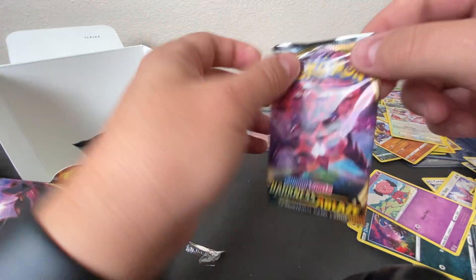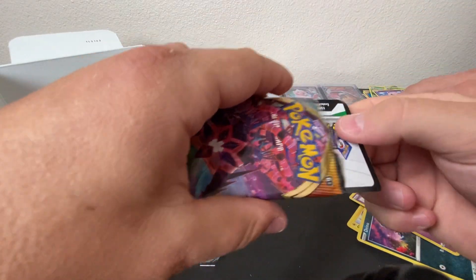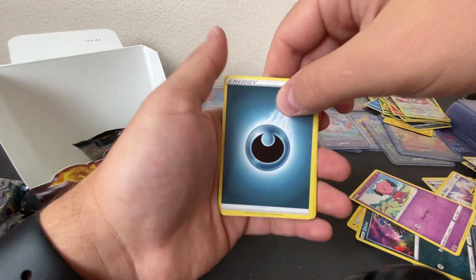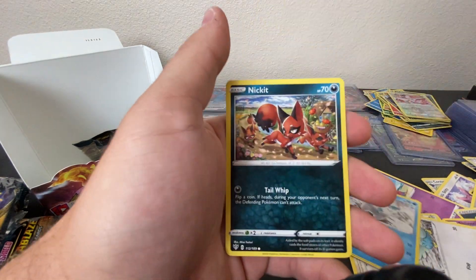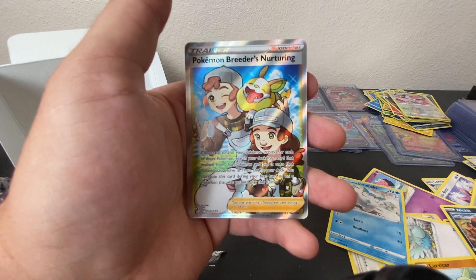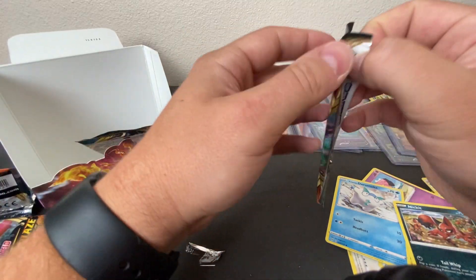Alright, I've got three packs over here you guys — still looking for a secret rare. Move all that off to the side. QR for you — 1, 2, 3, and 4. So we have our Energy, Vanillish, Ducklet, Carablast, Nickit, and an Ursaring Reverse Holo, and then a Pokemon Breeders Nurturing. Very cool — those are very good cards, love these cards. 188 out of 189. We are vibing right now.